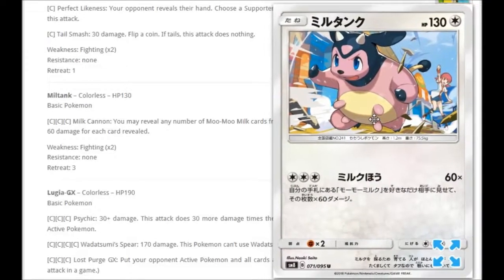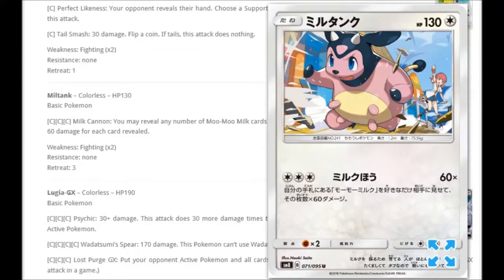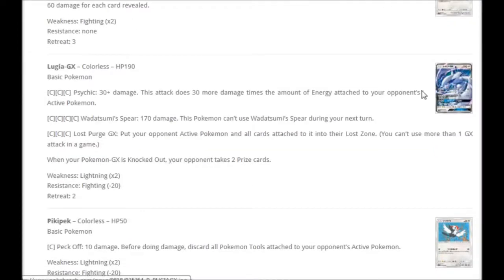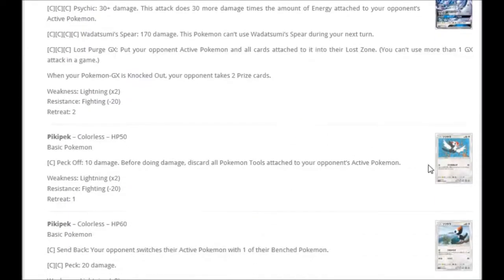We've got this Miltank coming out in the set — a very interesting one with a girl in the background who we'll get to. Miltank is breaking through something at very high speed, obviously looking for its Moo Moo Milk. Milk Cannon for three colorless: you may reveal any number of Moo Moo Milk cards from your hand to your opponent; this attack does 60 damage for each card revealed. What is Moo Moo Milk? We'll get on to that. We've also got a Lugia GX here which we've already gone over, so we don't need to go through that again.